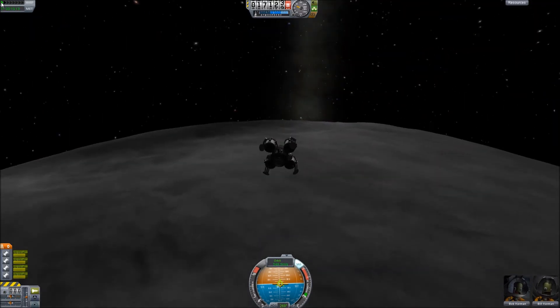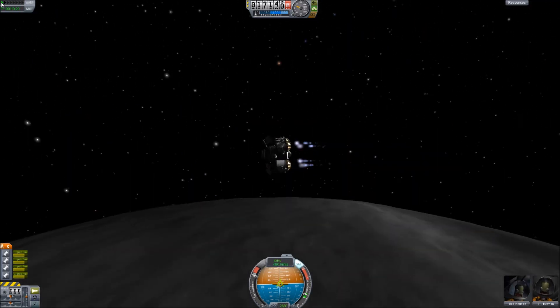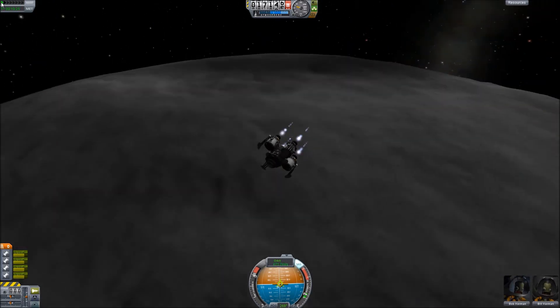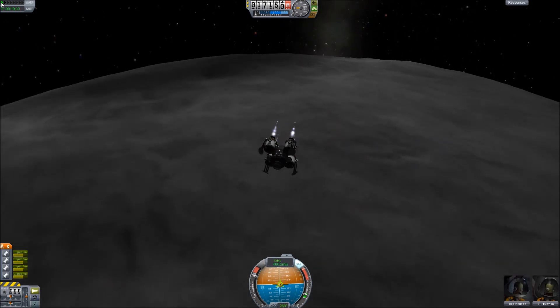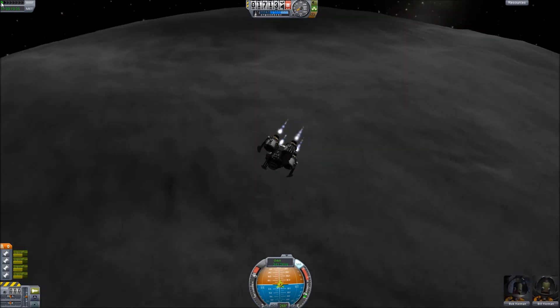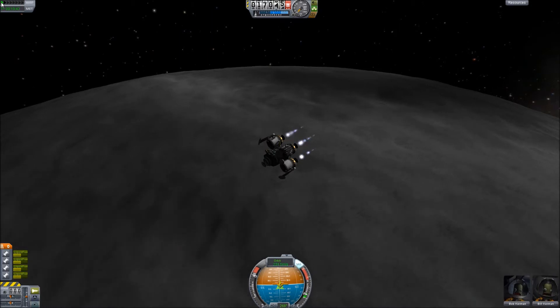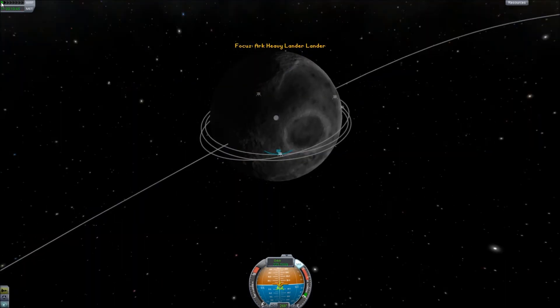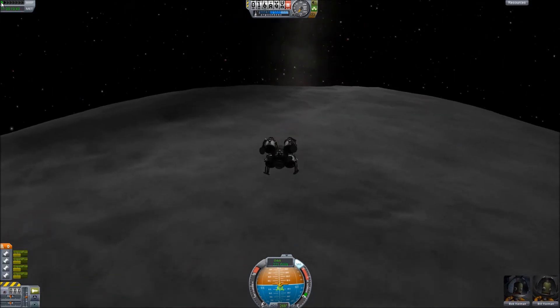Let's start. Four engines burning. We should be able to burn to about 150 to 200 meters per second, and then we'll just have the safety burn once we actually get low enough. As we burn down we want to check — yeah, that's fine. That sounds pretty good. Because we want to land at the edge of the crater, not necessarily inside of it.